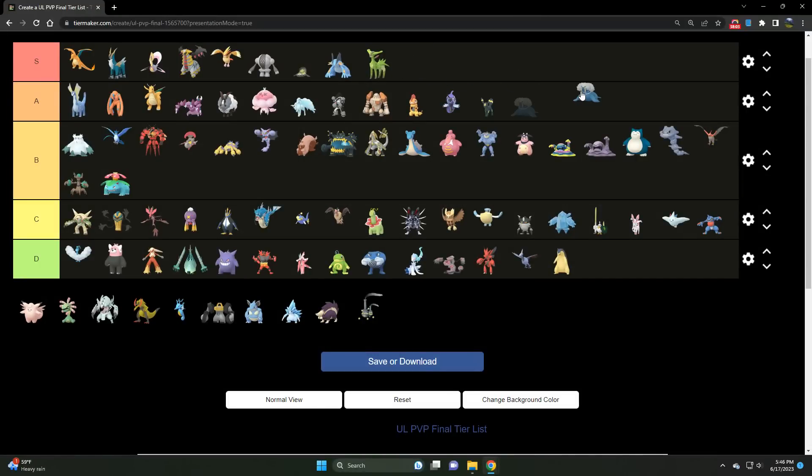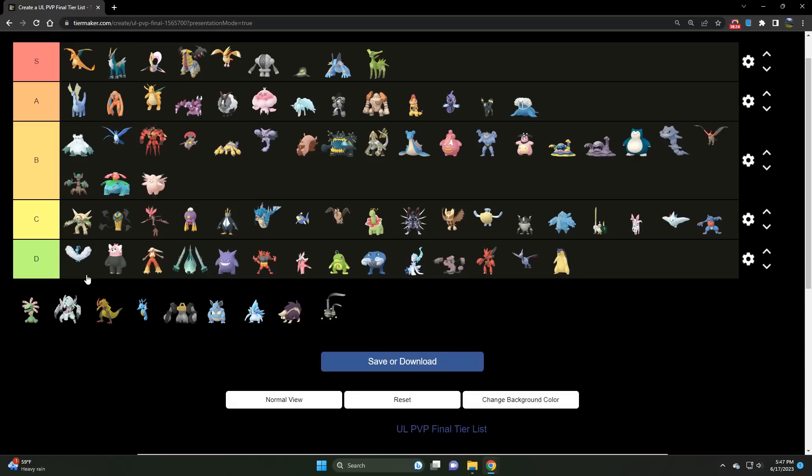We've got Walrein — once S tier when it was slightly broken, but it's A tier now, even with the buff. Very strong Water/Ice type. Probably the strongest Ice type, right up there with Aurorus — they both have similar roles. Very strong Pokémon. Then we've got Clefable, which got some love in Season 15. The Fairy Wind addition to its fast move pool gives it new life in the Ultra League. With the right shielding strategy and team, this thing can absolutely sweep a game.